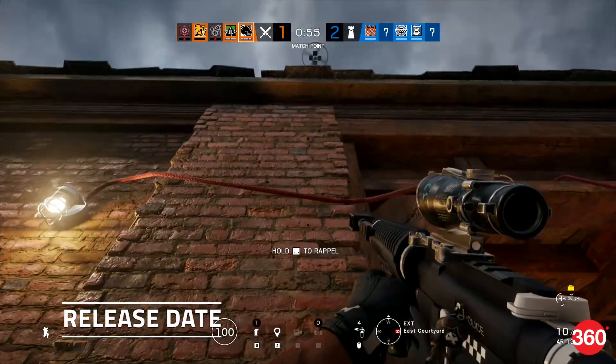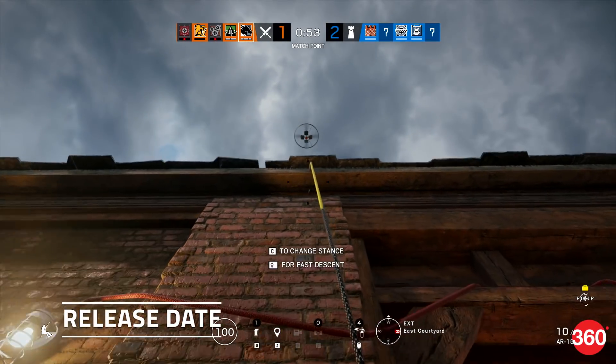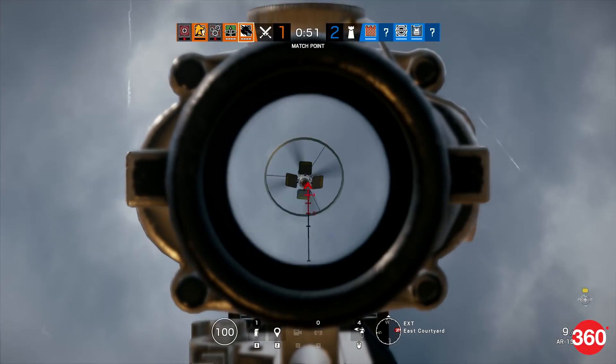You can play Rainbow Six Siege Operation Grim Sky right now on PC, as it's available on the game's test servers. There's no concrete release date for Operation Grim Sky just yet, but if we go by Ubisoft's past history, you can expect it on September 3 or September 4.